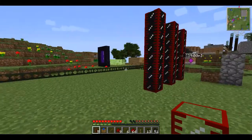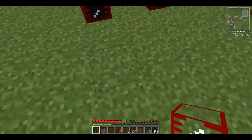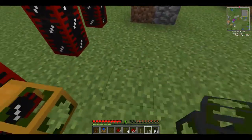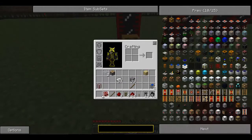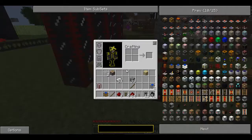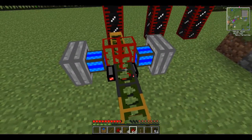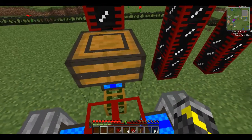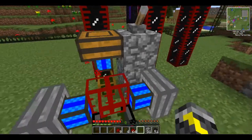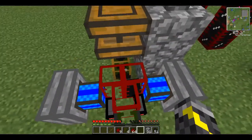So right here we're going to be using this oil. I'm going to power it right to here, put one there and one there. I'm going to want to put the refinery down first — there we go. Then from here you're going to put that redstone engine like that, so it gets the oil out. Now it's pumping oil into these tanks right here, into this tank on this side.